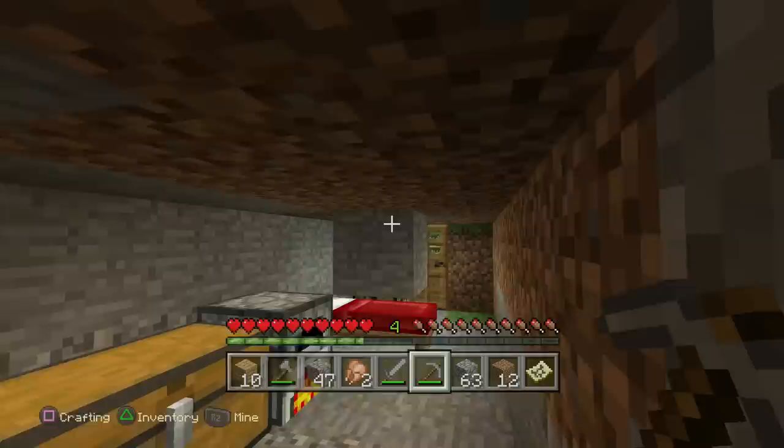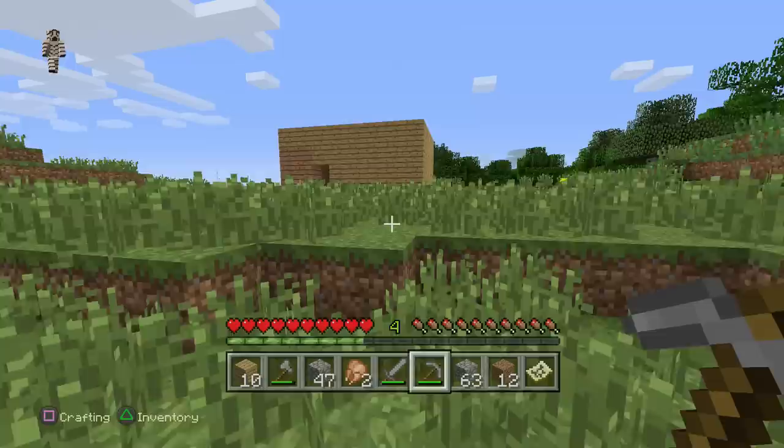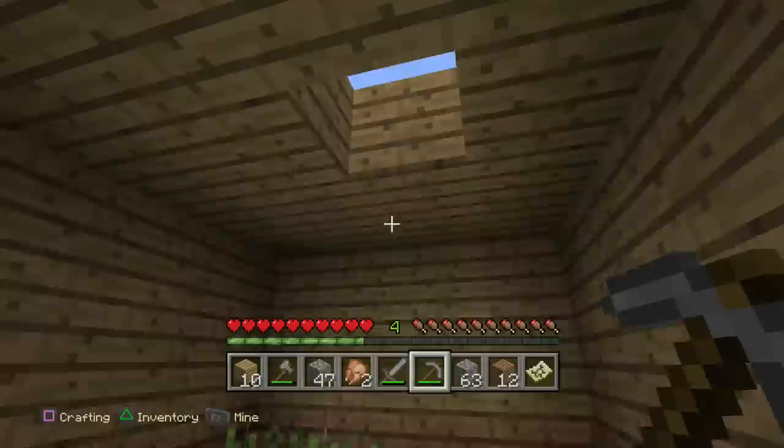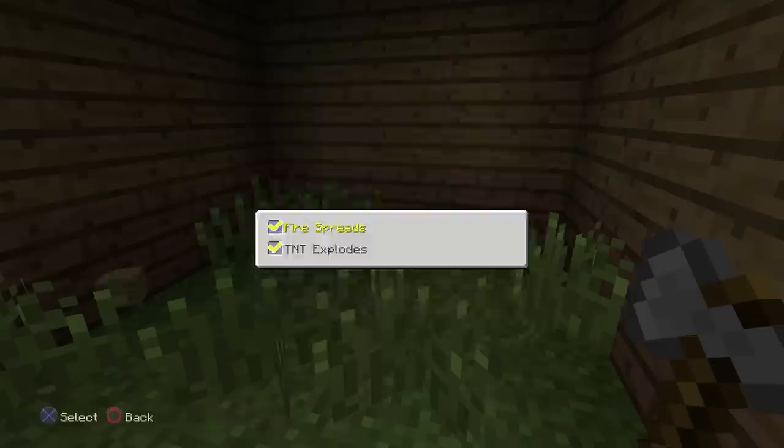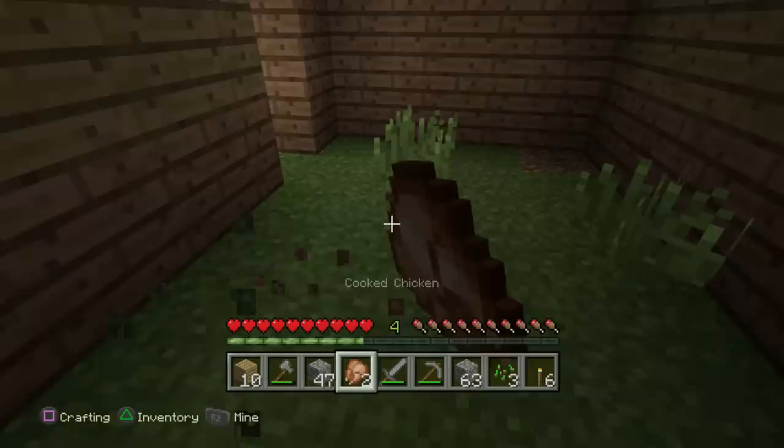Let's go back over and continue building our house — let's have a good old time. We just need to finish the roof. We have one more roof block I forgot to plug in. I need this to go over here. Do a little bit of that, and first I'll get rid of these — the seeds will help us with making a nice little farm later.